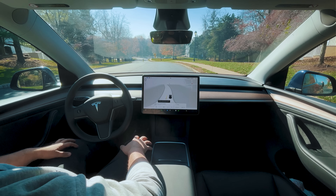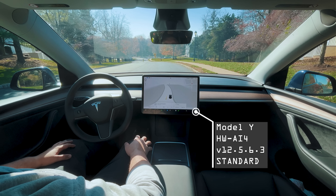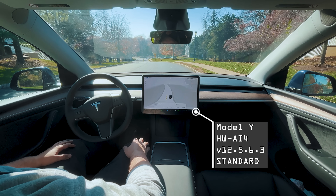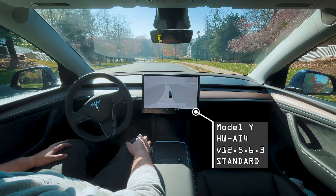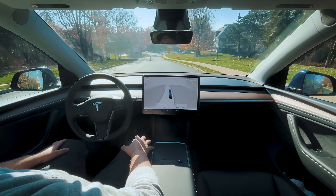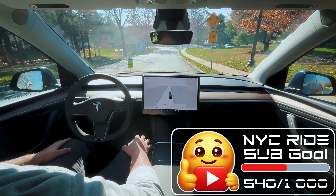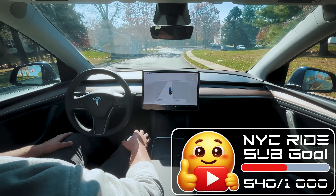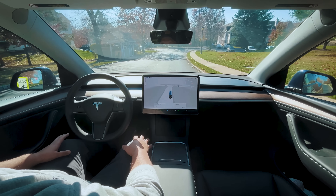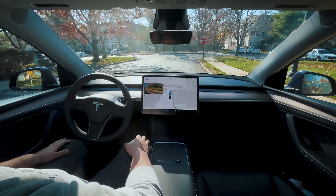FSD is on — this is the new 12.5.6.3 version. I'm just going to push the accelerator to get us moving. This is our downhill test with the speed bump at the bottom. Wow, it's slowing down way ahead of the speed bump. It doesn't accelerate downhill like the previous version, so there are definitely some noticeable changes even on the local stack.